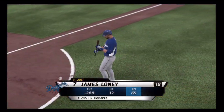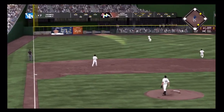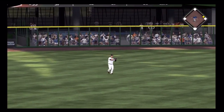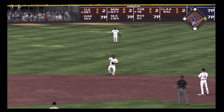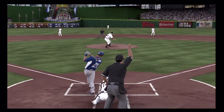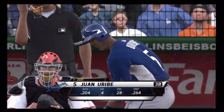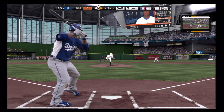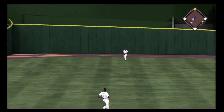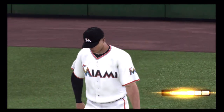Out of the windup and right into the stretch on the first — look at Ethier, and now the pitch. A swing and a ball hit in the air out to left field. Morrison is there to take it, that's out number one. Now Juan Uribe steps in. Swing and a fly ball hit fairly well out to deep center field. Bonifacio is going to have room out there as he puts this away.